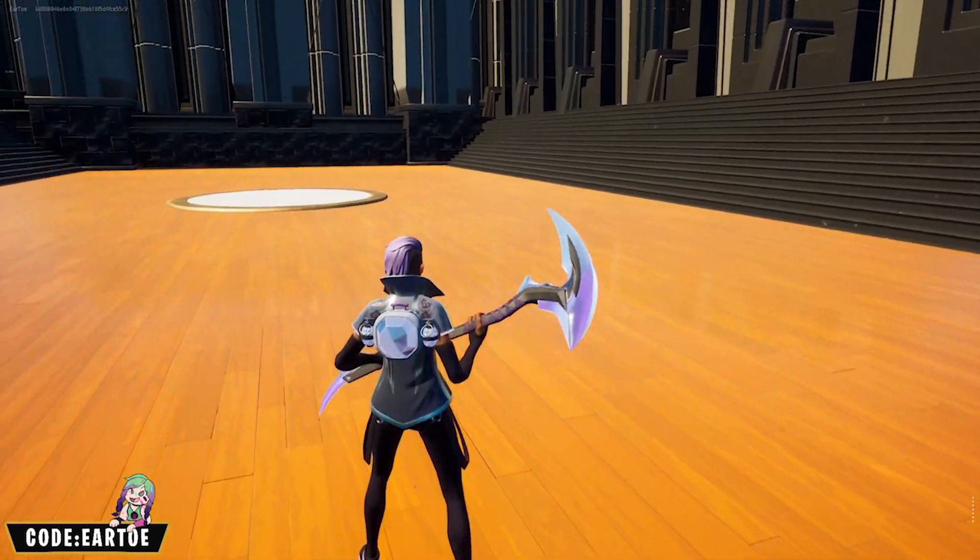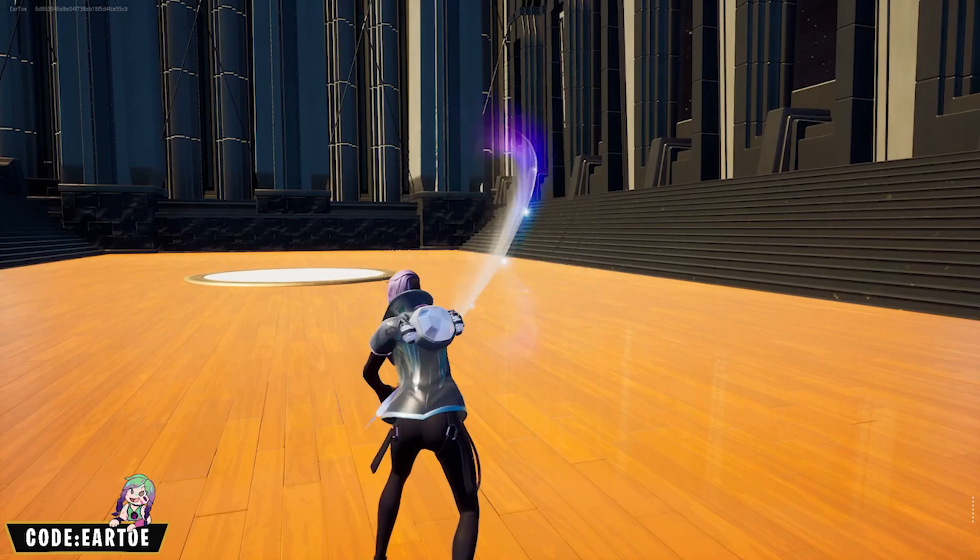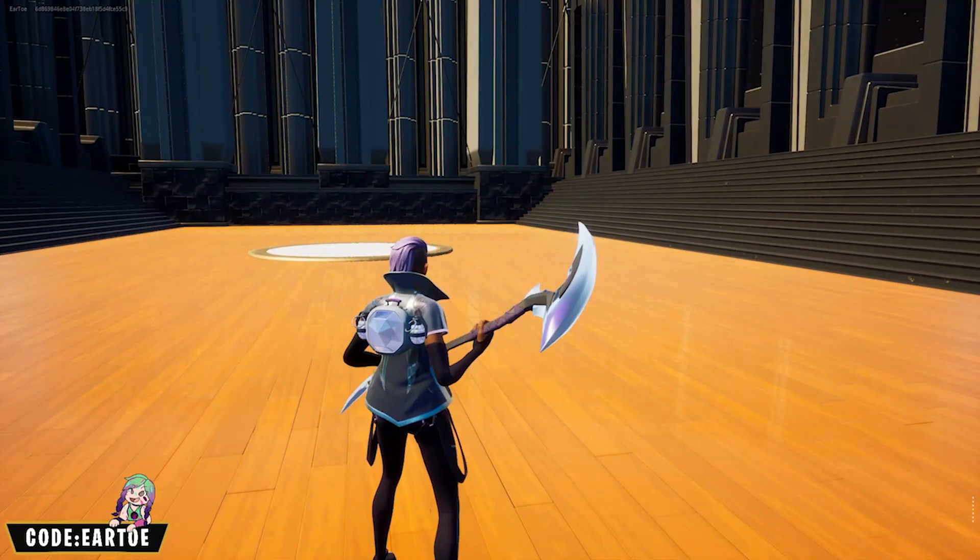I decided to go with the purple hair on the Industrious wrap to go along with all of that, and I have the Shine Pack back bling and the Eon Blades pickaxe — very fun combo.